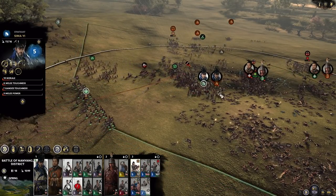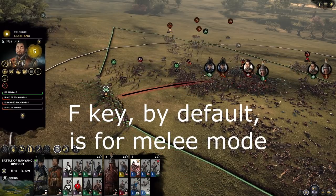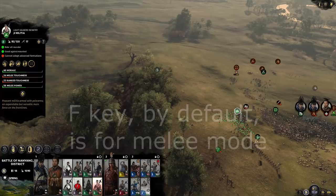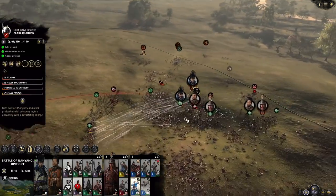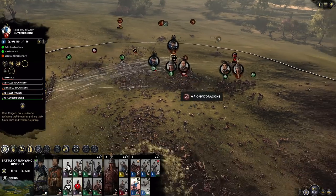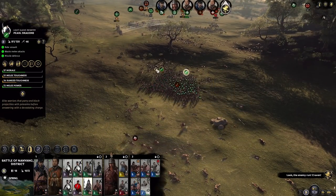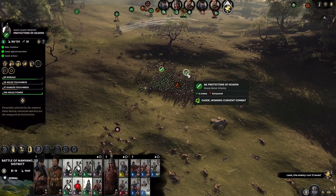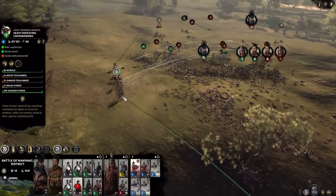Okay so they are now melee fighters — they ran out of ammunition and are now in melee mode. These guys still have ammo; they're shooting at the Pearl Dragons. And we still haven't finished off these guys here — we have Pearl Dragons and Protectors of Heaven attacking them.